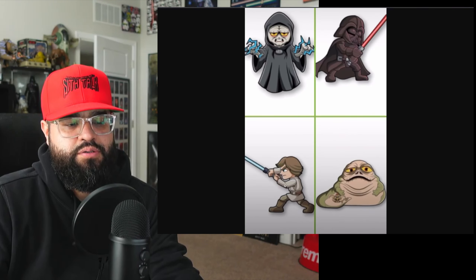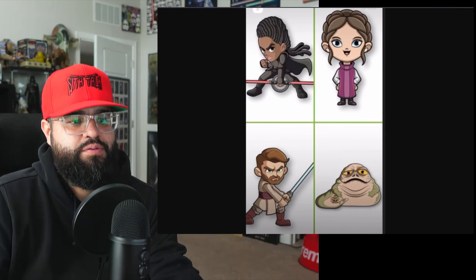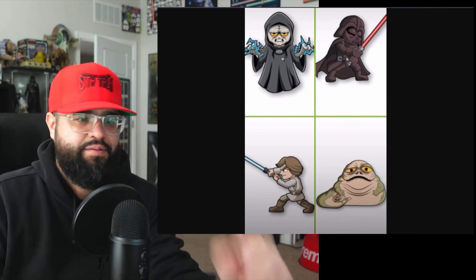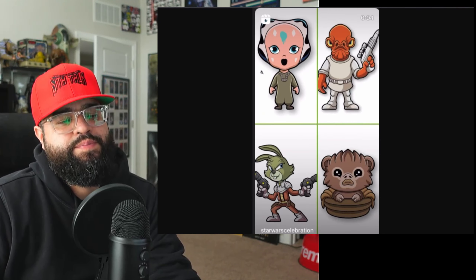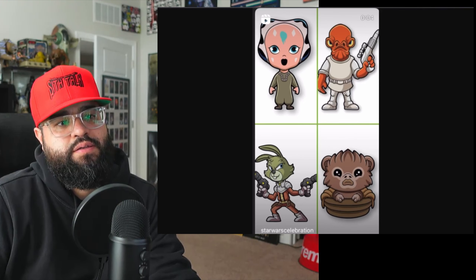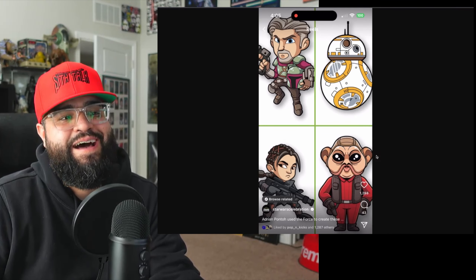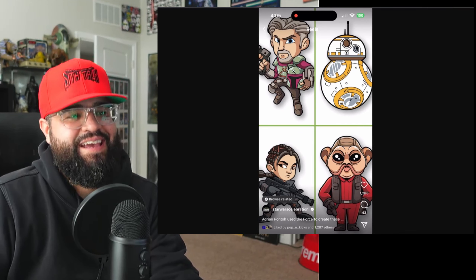We got Luke — why does he look like he's fighting Obi-Wan, that's kind of weird — then Vader and Palpatine with the lightning. Then we saw baby Ahsoka, Wicket the little Ewok, and Admiral Ackbar. These are all cool.